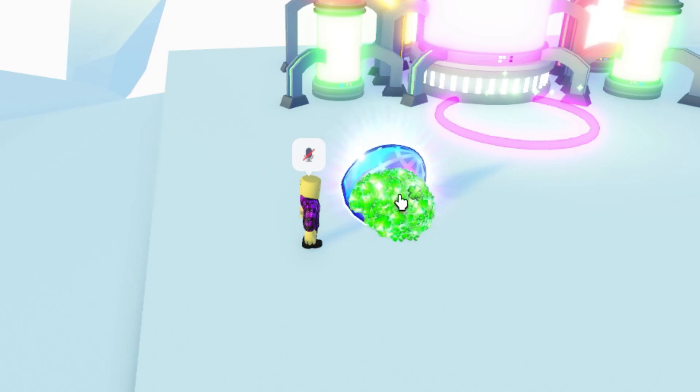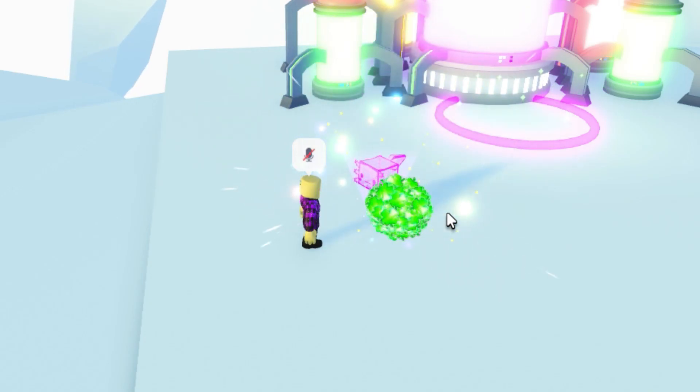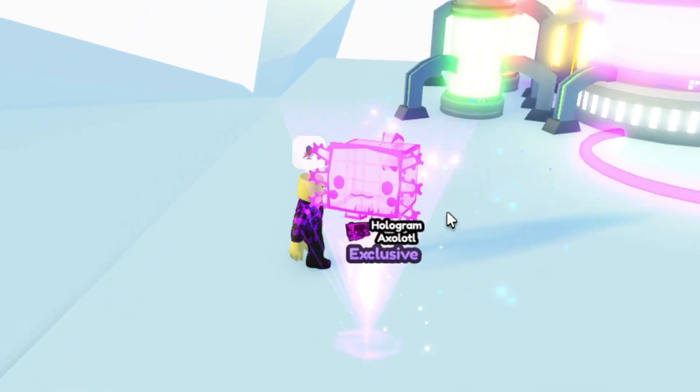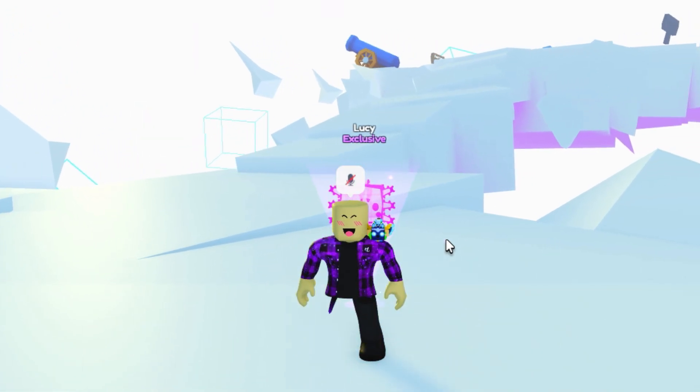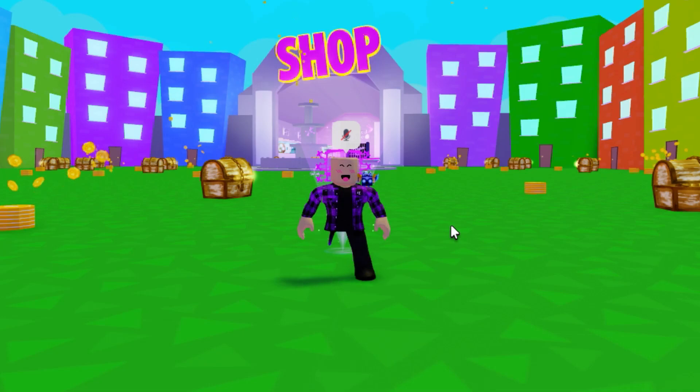I don't think clicking does anything, but I'll go ahead and do that. And we got a Hologram Axolotl — off to a bad start. Can we hatch a huge or possibly a titanic pet? I think the April Fool's World will have a lot more luck here.